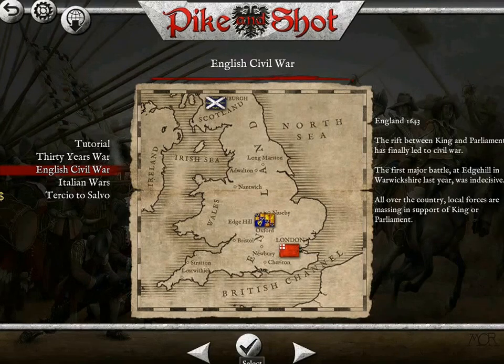England, 1643. The rift between the king and Parliament has finally led to civil war. The first major battle at Edge Hill in Warwickshire last year was indecisive. All over the country, local forces are massing in support of the king or Parliament.